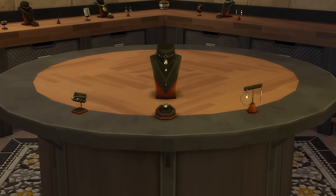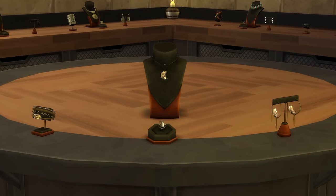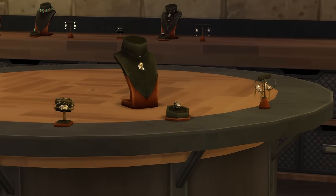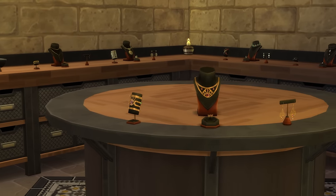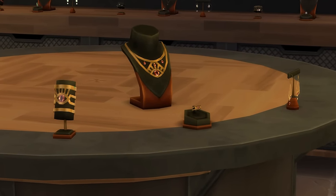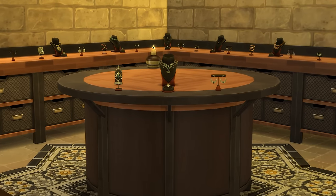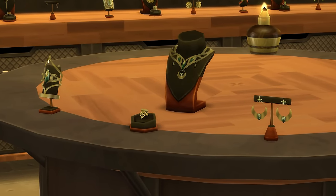Once you reach level 2, you'll be able to create delicate jewellery, and at level 3, lunar goddess jewellery, which is one of my favourites in terms of design and fits quite well thematically with werewolves. Once you reach level 4, you'll be able to make eye jewellery, which kind of gives Egyptian pharaoh vibes. At level 5, you can create the bling jewellery set, and then at level 6, the mystical jewellery set, which suits spellcasters quite well.